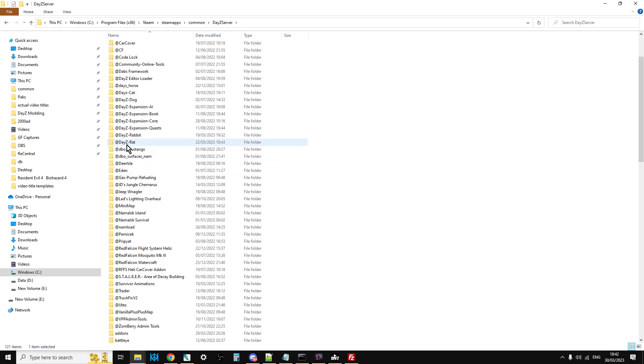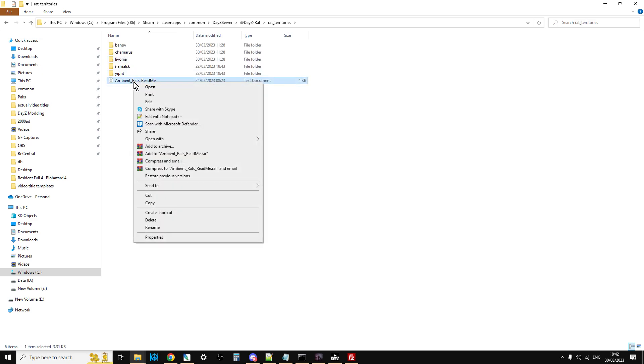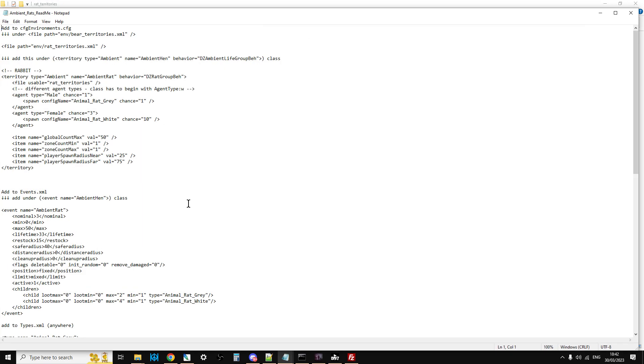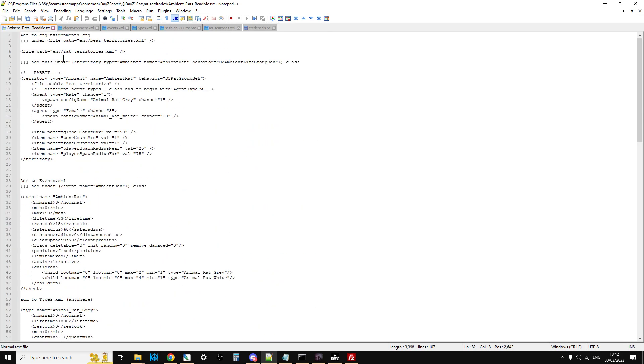The next thing is to go into DayZ Rat, go into rat territories, and open up the ambient rats readme — Hunter has done a really good job including instructions on how to install the mod and importantly how to get the rats to spawn, because if you don't do these steps the rats won't spawn in. The first thing it says is to add entries to your cfgenvironments.xml. Let me open it up in Notepad++.